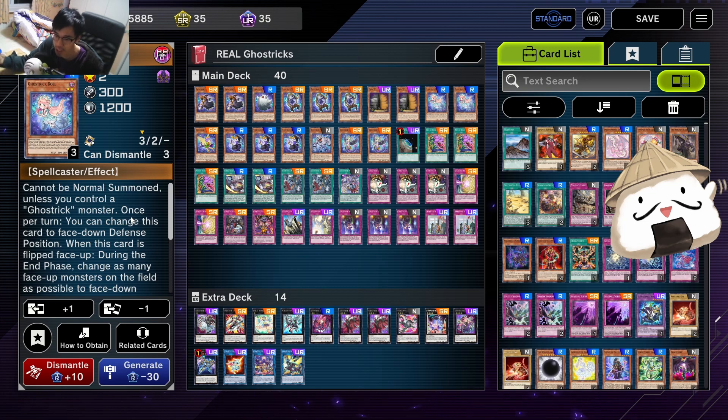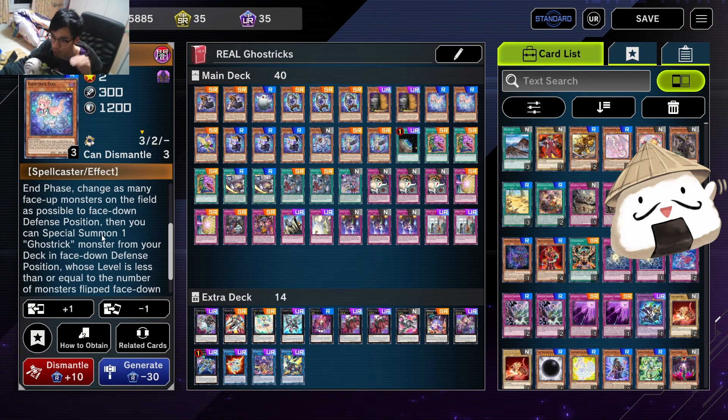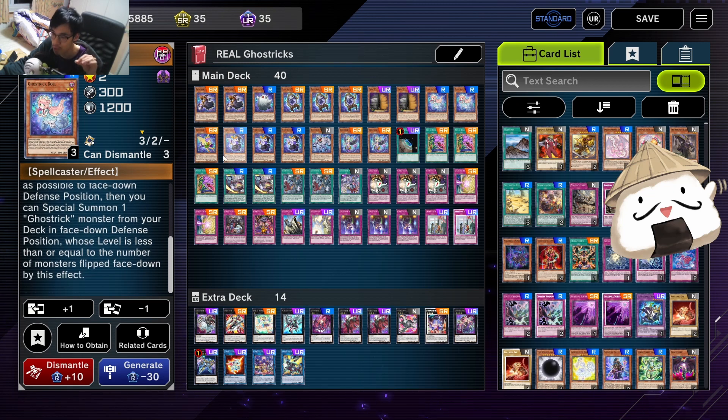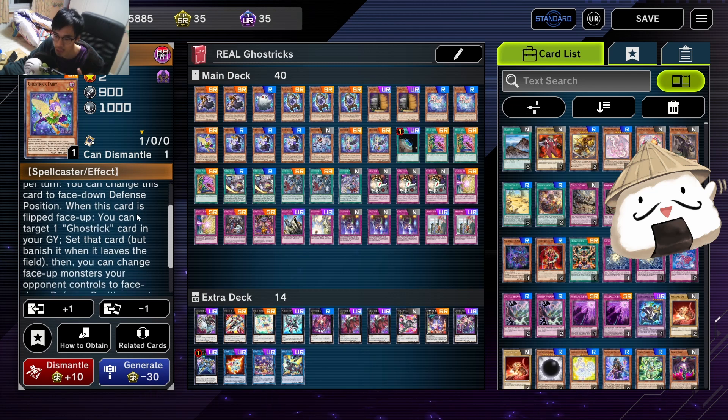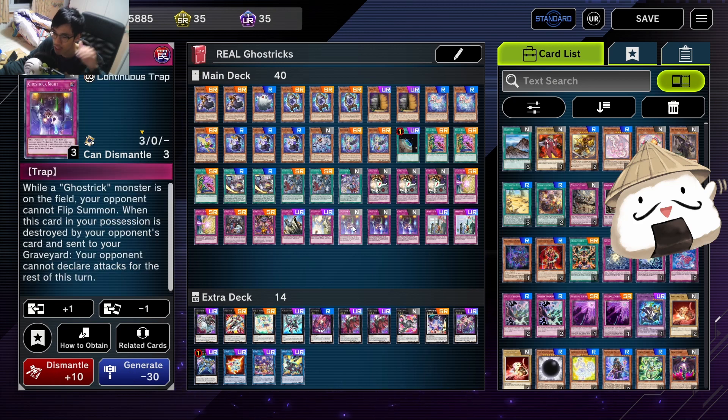Two copies of Ghost Trick Doll. Once per turn you can change this card face down - that's the first effect. The second effect is: when this card is flipped face up during the end phase, change as many face up monsters on the field as possible to face down position, then you can special summon one Ghost Trick from your deck in face down position, which is really nice. Then Fairy - when this is flipped face up, you can target one Ghost Trick card in your graveyard, set that card but banish it when it leaves, then change as many monsters your opponent controls to face down defense position up to the number of set cards you control.